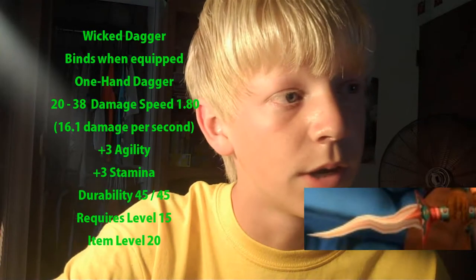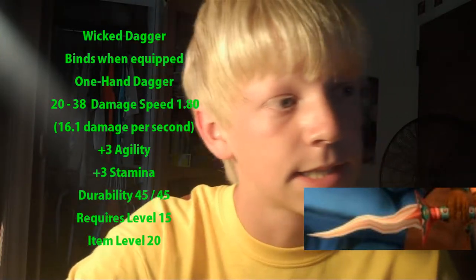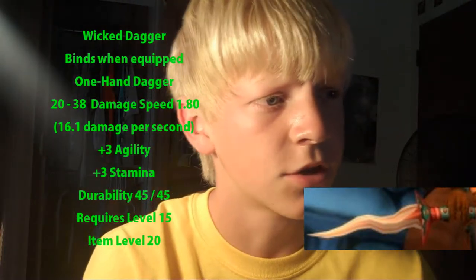Another good item for me dropped, which is the Wicked Dagger — 20 to 38 damage, speed of 1.80, 16.1 damage per second, plus 3 agility, plus 3 stamina, and increases your critical strike rating by 4. That's also a really good item. It's a blue dagger, it looks really cool, and I was really pumped when that dropped.